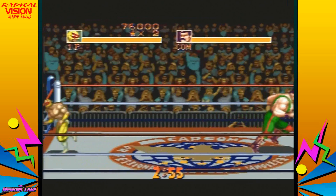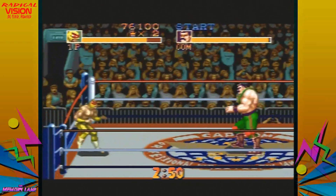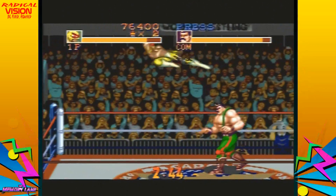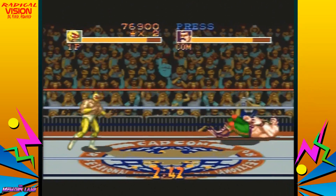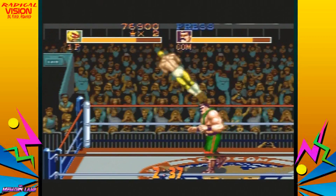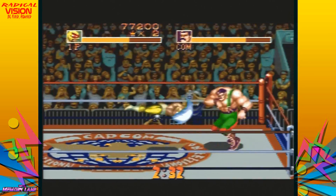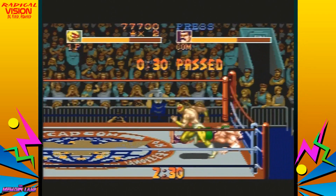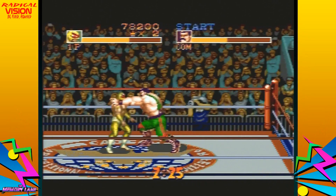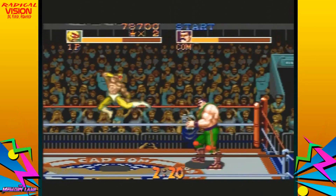Now we got Haggar from Street Fighter — he definitely made himself really well known in this game. Dropkick from all the way across the ring — you want to avoid getting clotheslined by him, his clotheslines are bad. You might have to execute some moves from a distance like what I just did there; you're gonna have to pull a couple of those off to get this guy down.